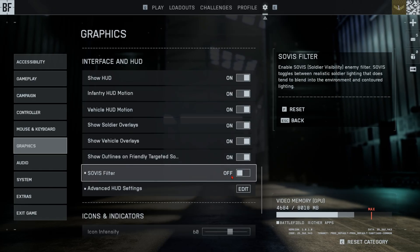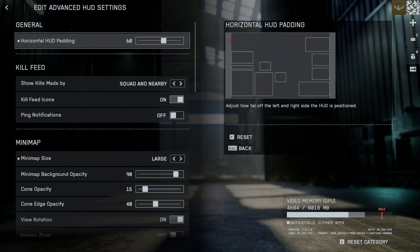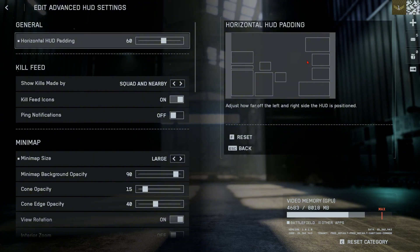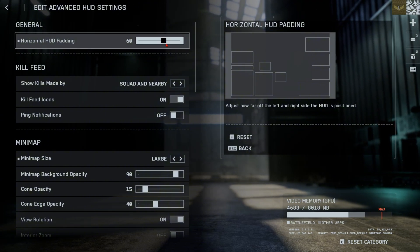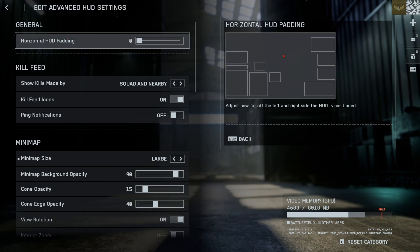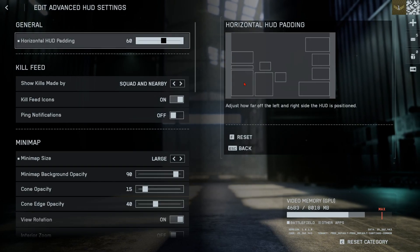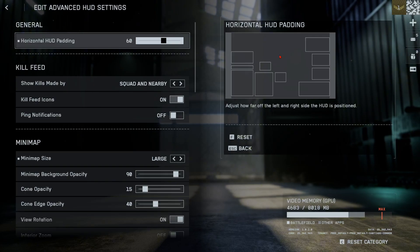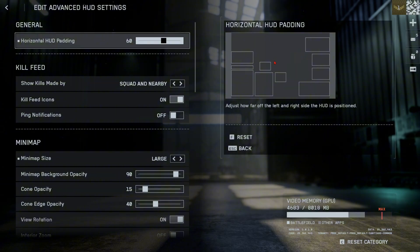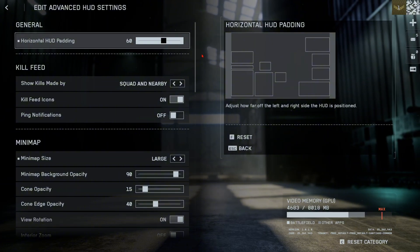For Advanced HUD Settings, Horizontal HUD Padding: I like this pretty high. If you stretch the HUD elements to the edge of your screen, you have to move your eyes further to read the mini map. This is a sweaty setting I learned way back in Modern Warfare/COD 4 — someone taught me this and I've always liked running a bit of horizontal padding. I'll probably land somewhere between 60 to 75.